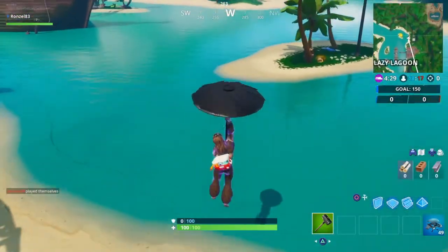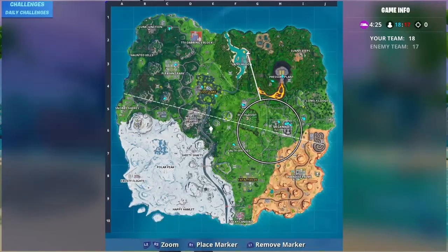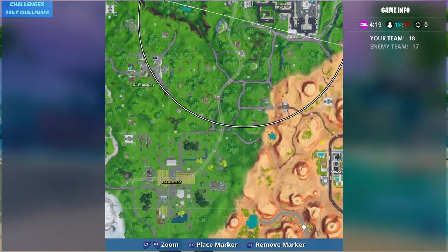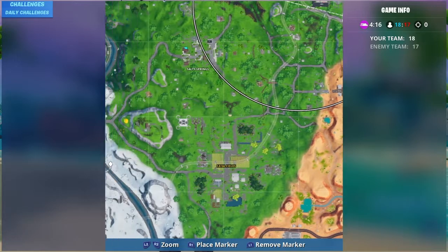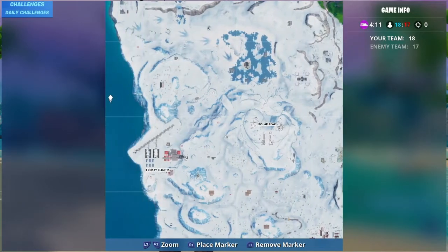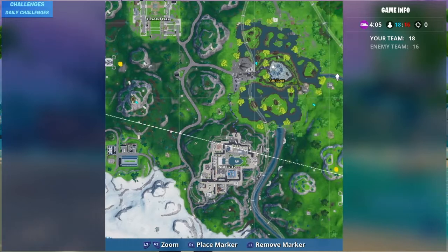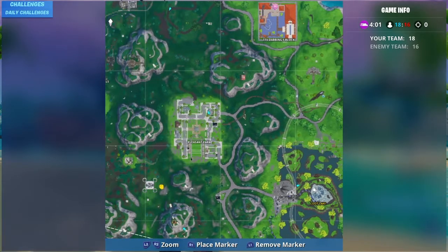This one is at the Lazy Lagoon region, but if you look at your map there are yellow dots everywhere. Except for the Paradise Palms region and the polar region — which makes sense — there's one right there. They are all over the place.